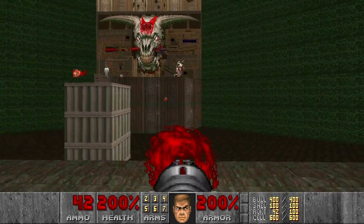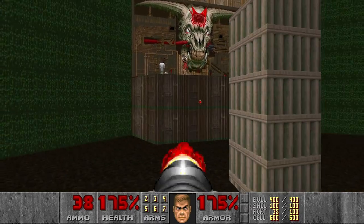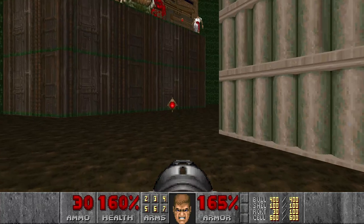Except for this Revenant. This is the only enemy that's been placed manually in this level. So if you play on other source ports, you can get all the kills by just killing this Revenant.